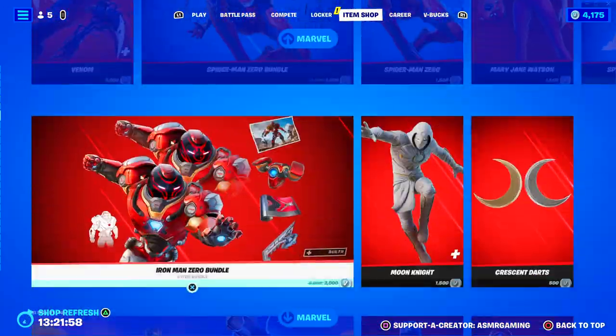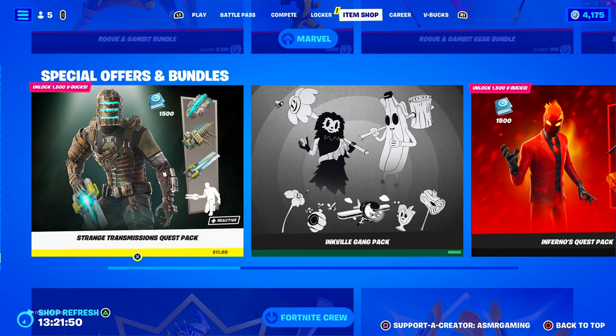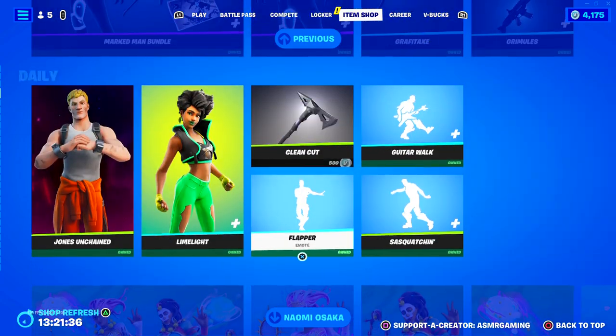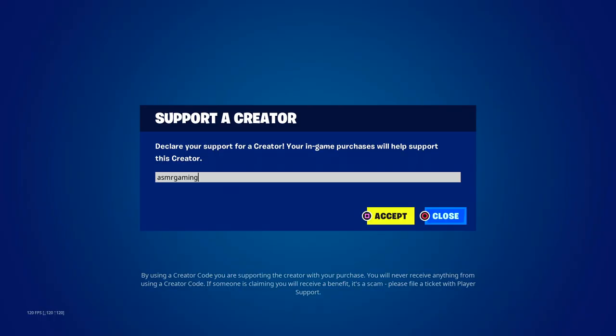We still have all the Marvel skins and stuff still here. At the bottom we still have the Dead Space Bundle — a lot of people were buying this. I played some games and a bunch of people in my lobbies were using this skin, so it's probably really popular. Good item shop though, there's some fan favorite stuff back today. If you are picking up anything on the Fortnite item shop for today, be sure to use code ASMRGAMING.